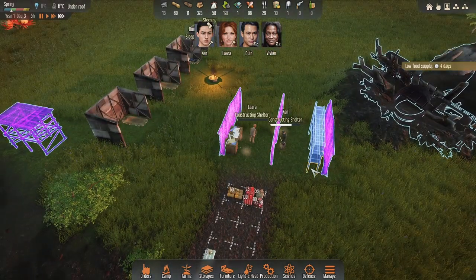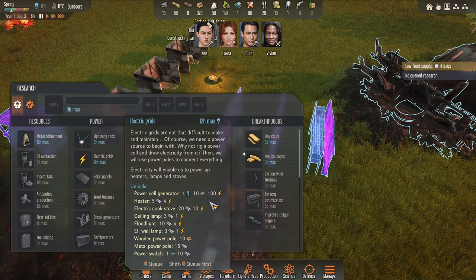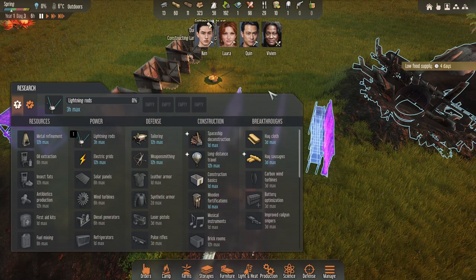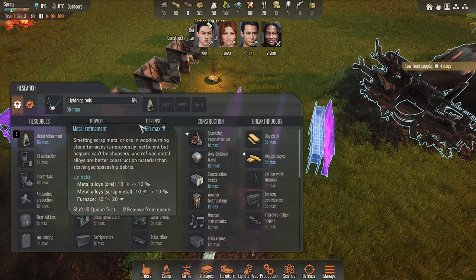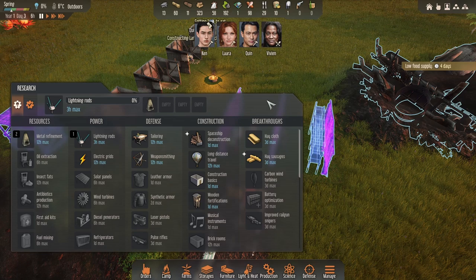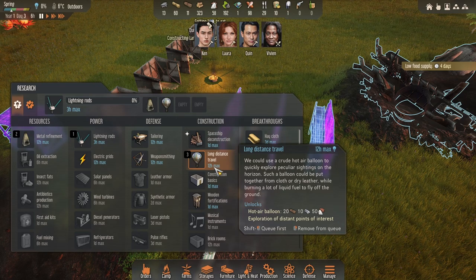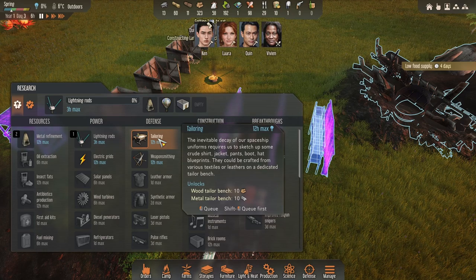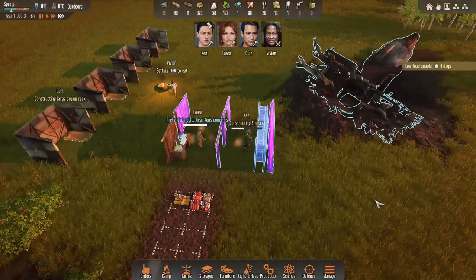I think we're going to get the lightning rod straight away - it's only three hours. Then we'll go with metal refinement because we're locked behind a little bit of stuff with that one. And then do I want to go long distance travel for pure loot? I think we do. We've got the leather, we're going to have the metal, and then we'll go long distance travel, construction basics. Tailoring can wait. We'll just set up those three at the moment.